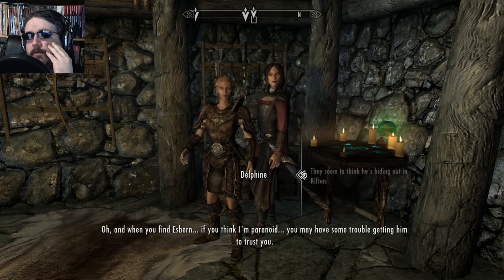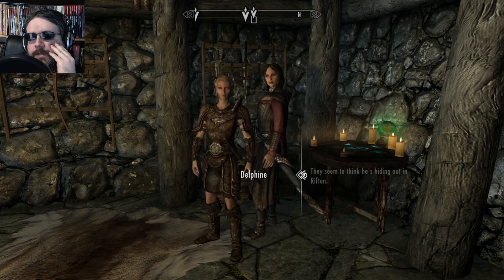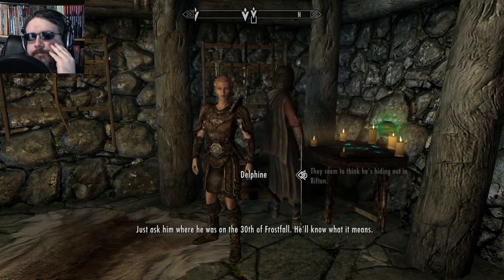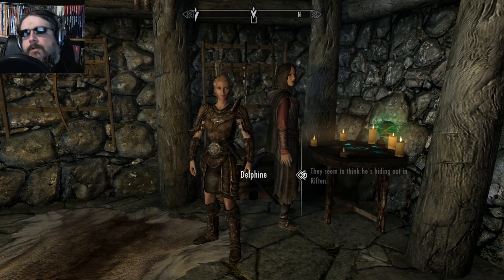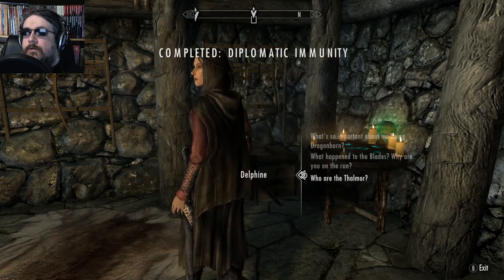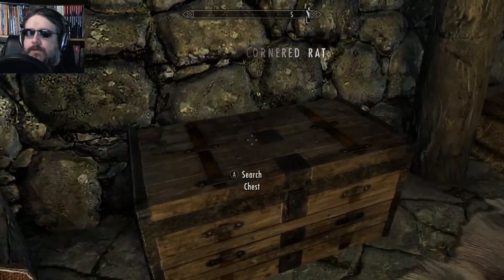Okay, whatever. And when you find Esbern, if you think I'm paranoid, you may have some trouble getting him to trust you. So I've got to go down to the Ratway — that's where he was on the 30th of Frostfall. You'll know what it means. Sounds good. So I'm going to go ahead and head on out and go find Esbern, then.